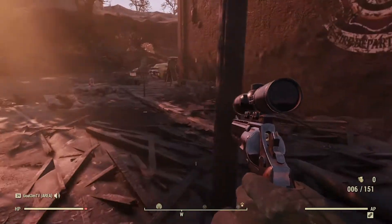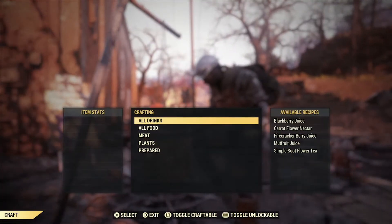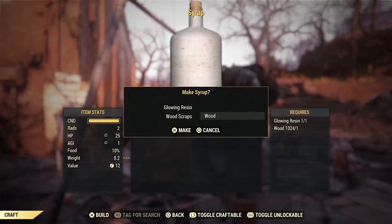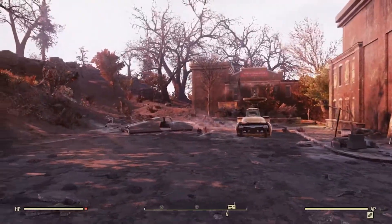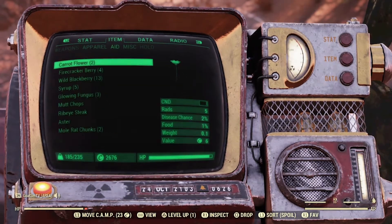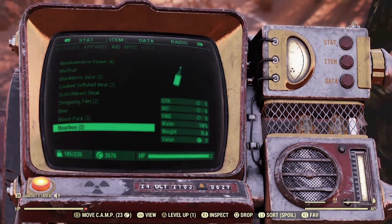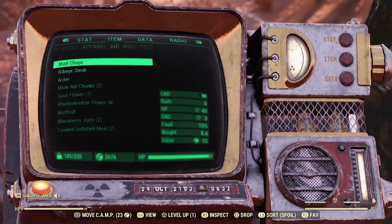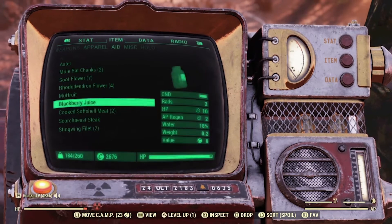There is a cook station back here — yes! Do we have a moment? Noodle cups do not go bad, so that's a good thing — we'll hold on to that. And mutt chops. Ribeye steak. Let's go ahead and do a couple of juices — there we go.